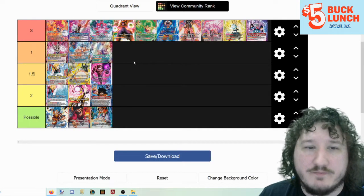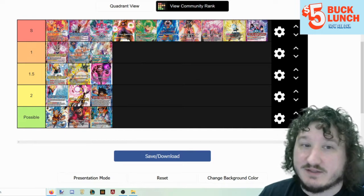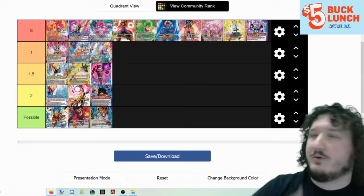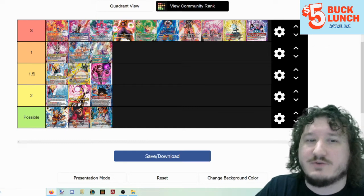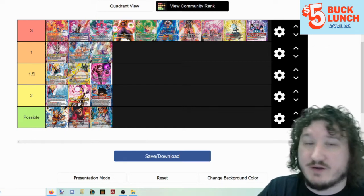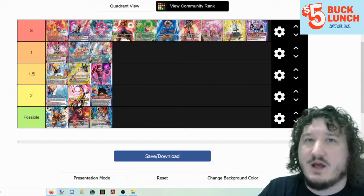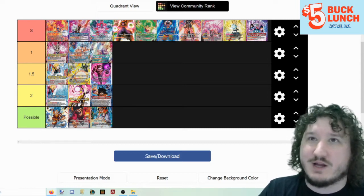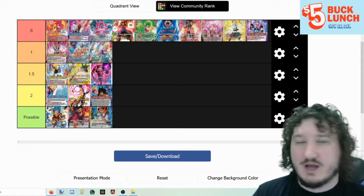Gohan I'm putting in tier 1. Gohan is still very strong and I think still the best rush deck. We'll have to see because of the influx of people playing the Zamasu super combo — the dual color one that can tap down your leader — which is very, very powerful against this deck. Whether this deck is tier 1 or tier 1.5 is going to be directly impacted by how much people are playing that Zamasu super combo.